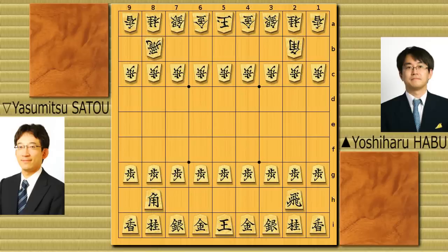So let's see that. This game was played between Yoshihara Habu as black and Yasumitsu Satou as white. I don't think I need to explain who these guys are. This game was played as semi-finals in the NHK Cup tournament this year. So yeah, it's going to be a great game.